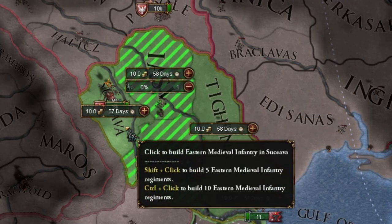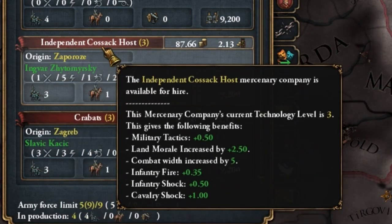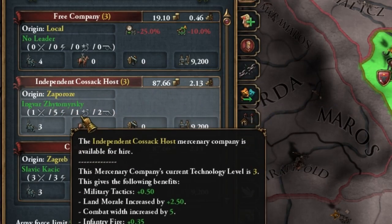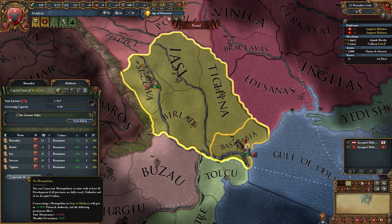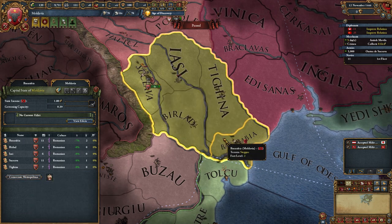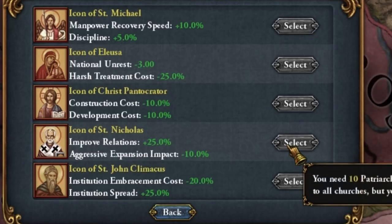Let's recruit 4,000 infantry at once. And it's good that I looked at the mercenaries - we have a great Cossack company, 2 to besiege and 5 to shock. It is much more expensive, but this commander rules. And finally, let's consecrate Moldova. While this will increase my area maintenance, we do get 5% patriarch authority, so we'll be 5% closer to taking discipline or lower aggressive expansion.